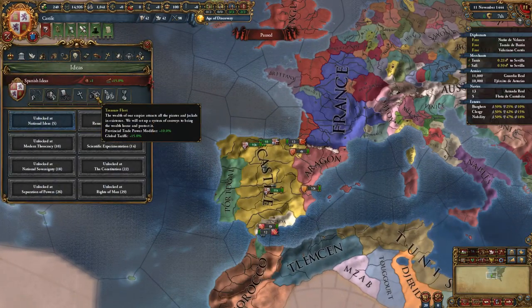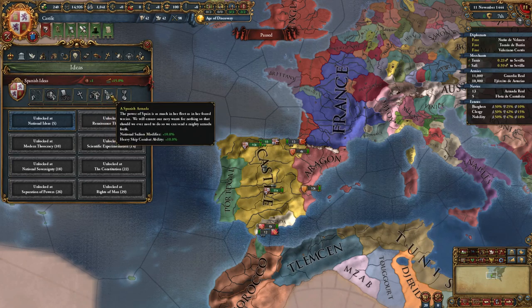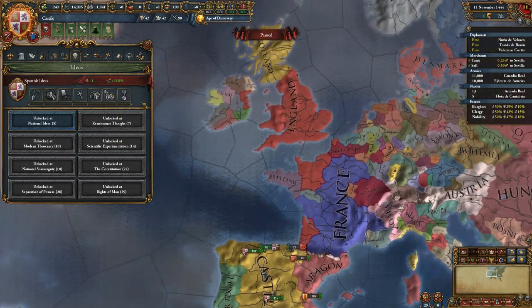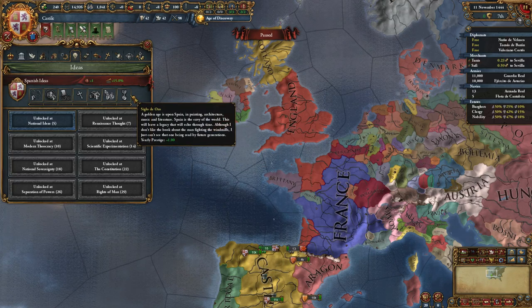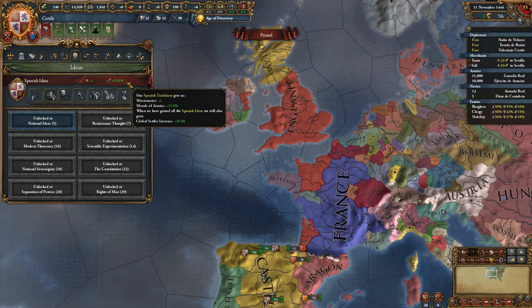Your next idea gives global tariffs and provincial trade power, getting you more money from trade in your colonial nations. Spanish Armada is nice — gives you more sailors and heavy ship combat ability, which is rather huge because your heavy ships are what you really want late game, since galleys suck in the open sea. With heavy ship combat ability, if you build a large enough navy, you could theoretically beat England in a naval war. Your finishing idea gives you a golden age, yearly prestige, and global settler increase of 25%, which is all the more reason to play a colonial empire — you'll be able to colonize faster and more provinces than anyone else.